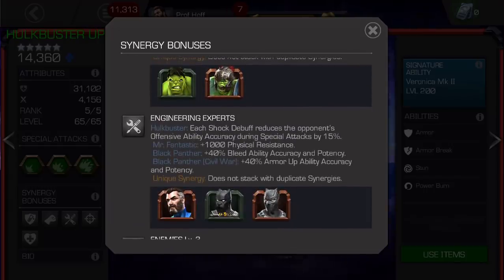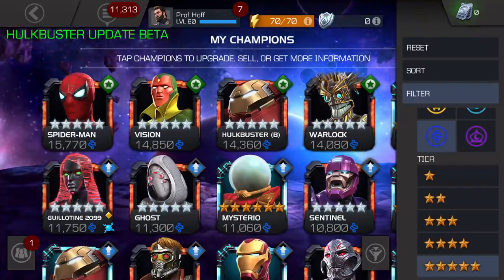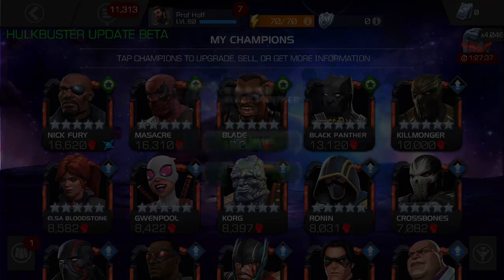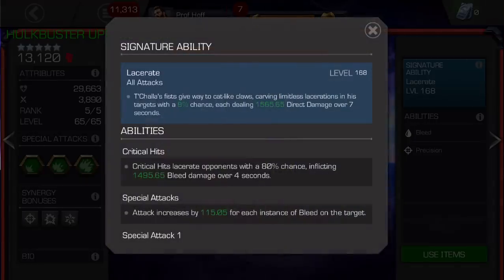OG Black Panther — the synergy says plus 40% bleed ability accuracy and potency. So what I did was I decided to take my OG Black Panther all the way to 5-star 65, including throwing all my 6 sig stones into a Sig 168. You can see the lacerate — I wish it was a much higher percentage chance than 8%, I think that's some BS. Should be at least 20% for Sig 168. But dealing 1,565 direct damage over 7 seconds.